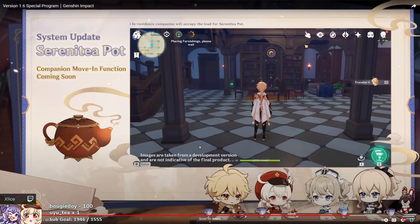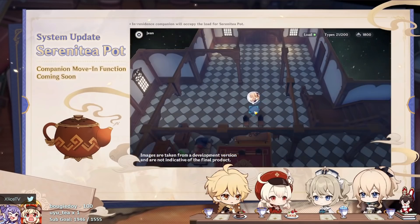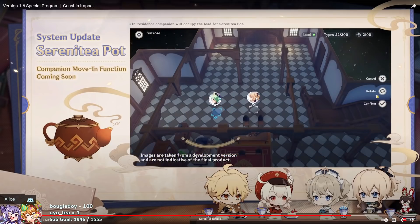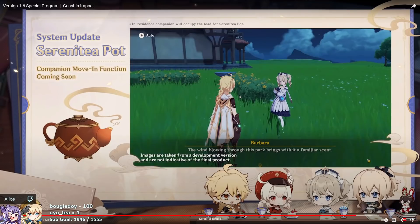Another update to the Serenitea Pot: you'll be able to add eight of your characters to chill in your teapot. Adding eight characters will allow them to slowly gain friendship EXP, and when you add them to your party in the overworld they're able to gain a bonus. It improves the sociability of the game and allows us to bond with our characters even more. Each character will also have a special housing set that unlocks a present from that character and special dialogue.